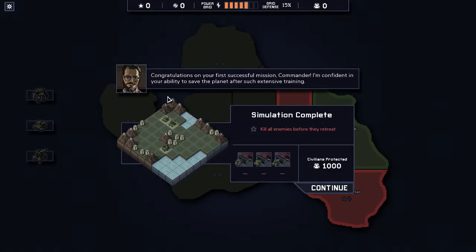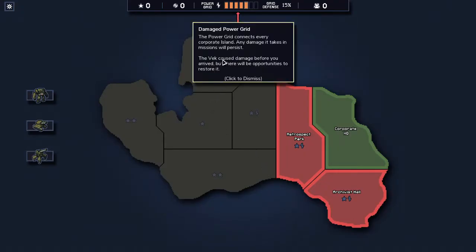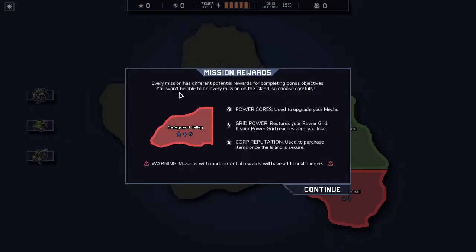Just a simulation, nothing to be congratulated for. 'I'm confident in your ability to save the planet after such extensive training.' The power grid connects every corporate island — any damage persists between missions, but there will be opportunities to restore it. Every mission has different potential rewards for bonus objectives. We already have one green section and can choose about three more. Power cores upgrade your mechs, grid power restores health, and reputation is used to purchase items.